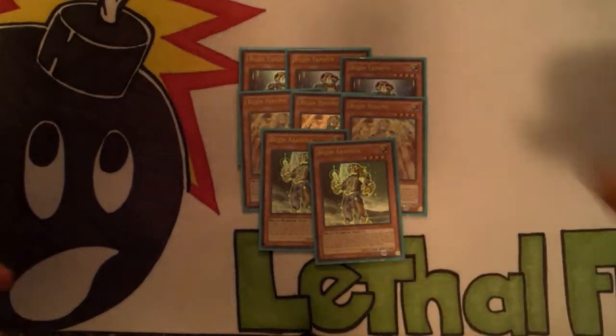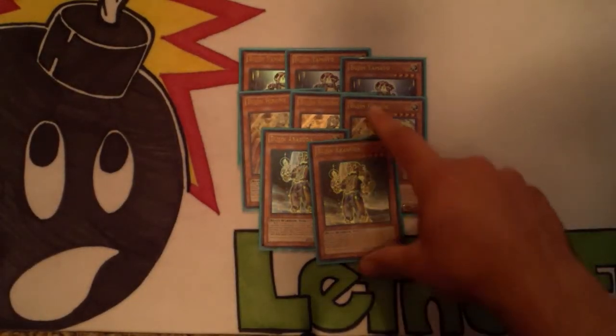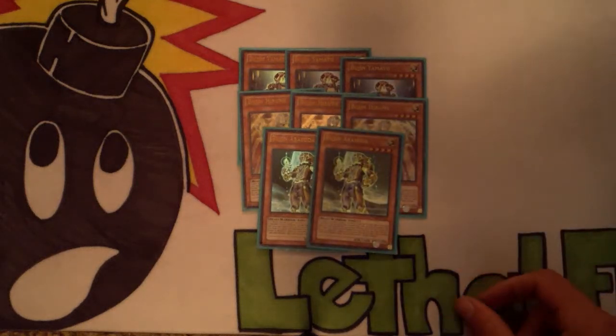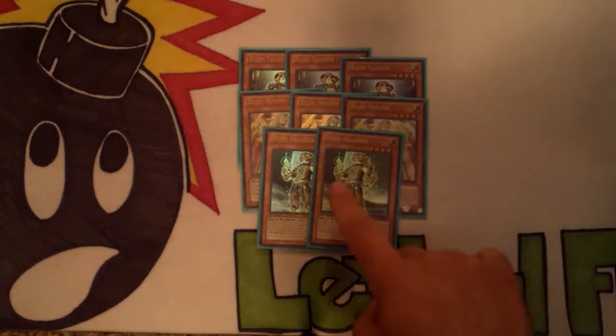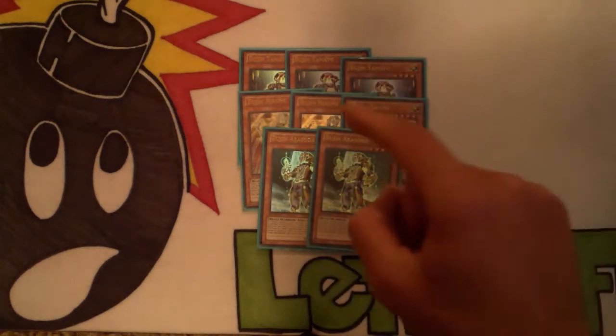In synergy with Bujin Hirume, you've got Bujingi Eradicator — I now run him at two because he gets his effect when you banish for Hirume. There's a lot of synergy going on and you can make Susanowo and Kagetsuchi really easily in this deck.